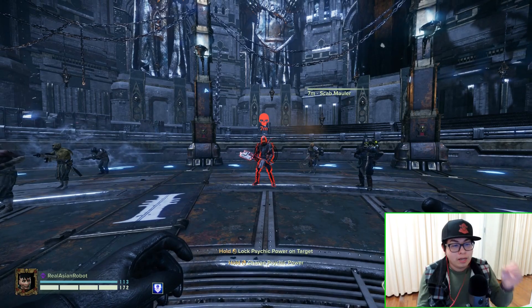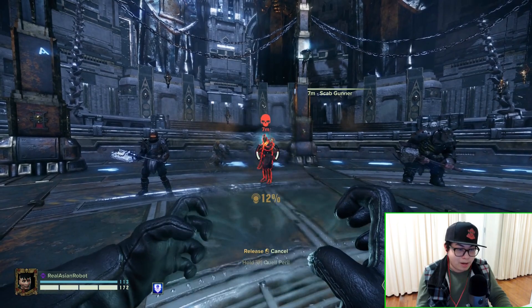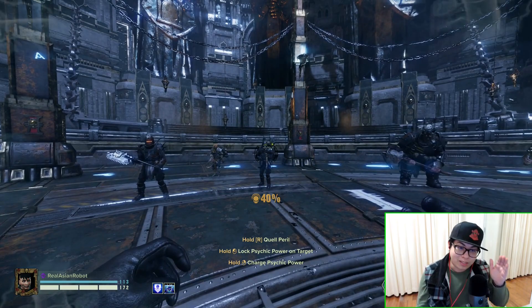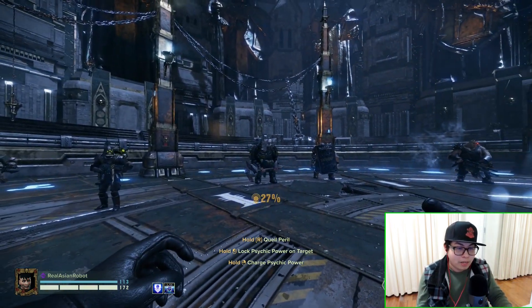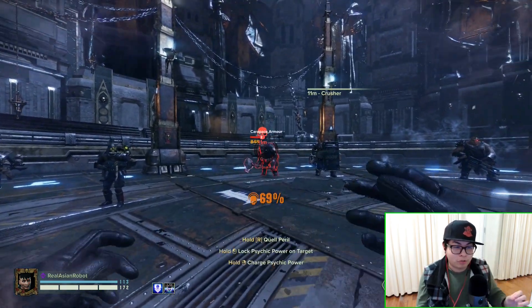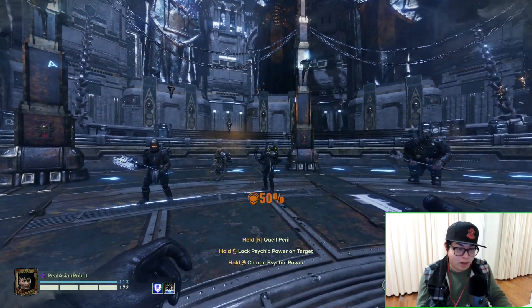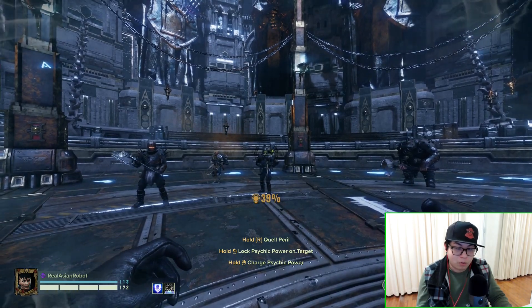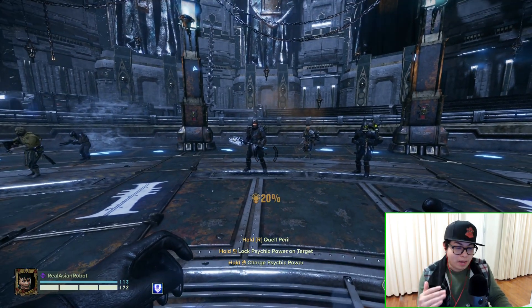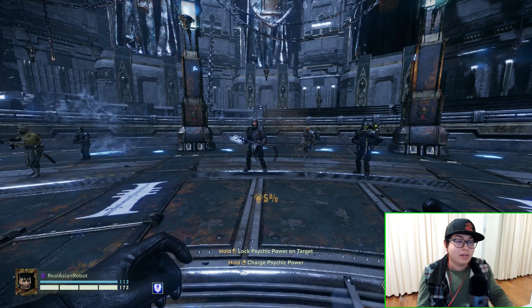Just to show you how this testing will work — I'm going to kill this Scab Gunner, and if you instantly kill a creature it'll save 450, so that's the maximum amount of damage that can be dealt to the Scab Gunner. But if I choose something like the Crusher, it'll show the full damage of my Brain Burst: 848. So in actuality, killing the Scab Gunner only showed 450, but my Brain Burst can go up to 448.